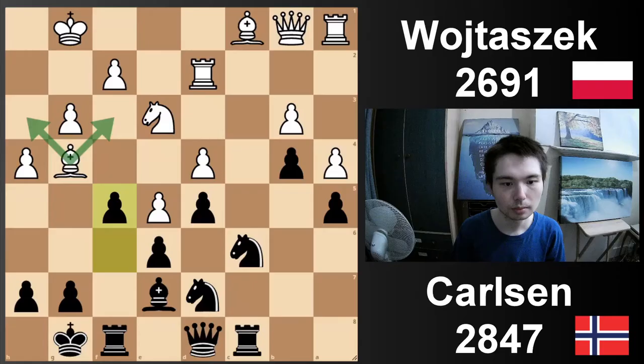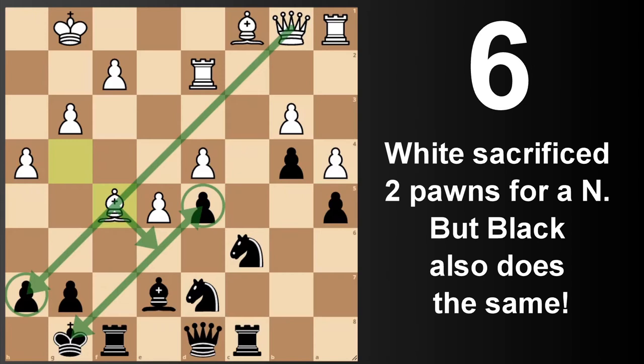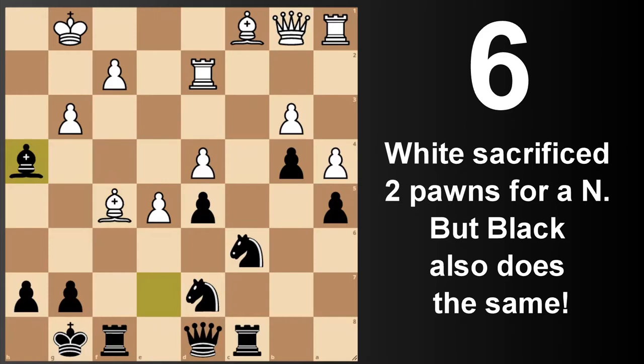F5, knight takes f5, take, take. So what's happened here? White has two pawns for the minor piece. Carlsen, he's not just going to sit back and wait. Bishop takes h4 — he also sacrifices. Both sides have sacrificed a minor piece in this game. That's pretty cool.